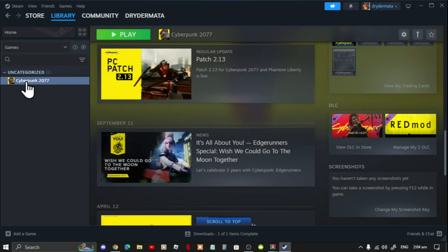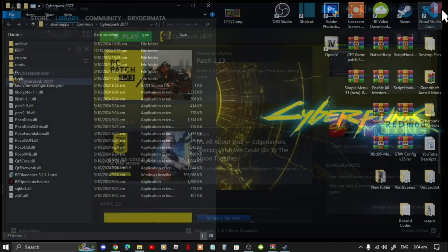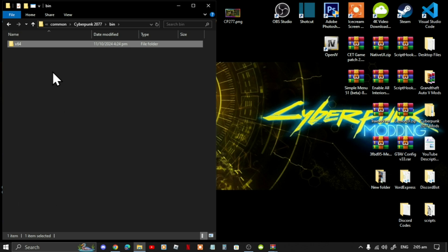Go to Cyberpunk 2077, right-click, go to Manage, and now go to Browse Local Files. Exit out of Steam — this is your main directory. Go to your bin folder; this is your game folder.